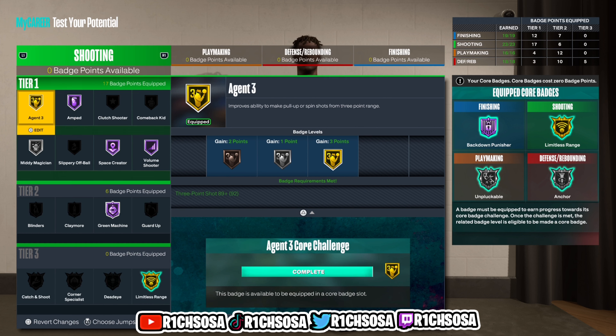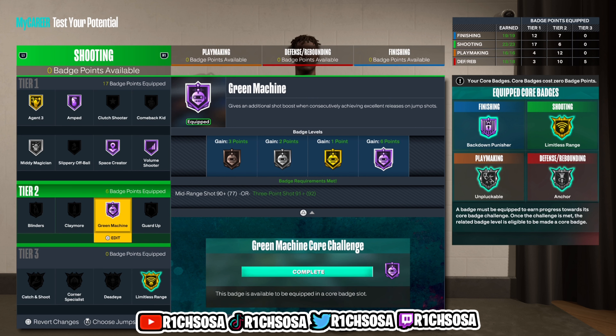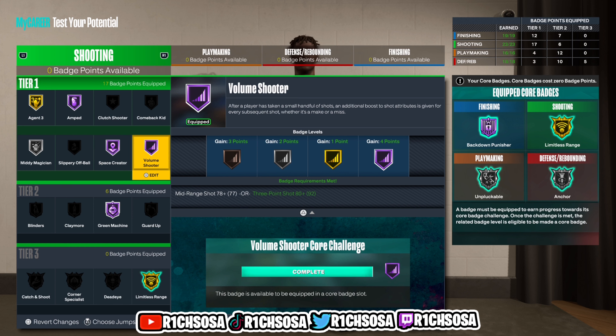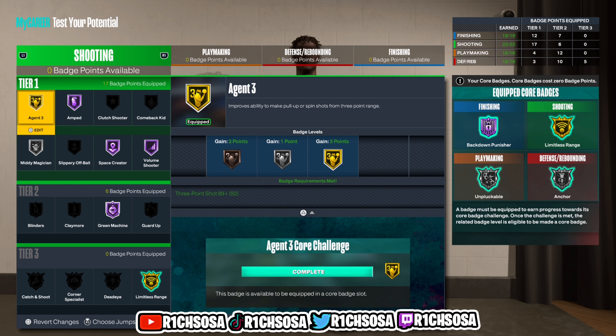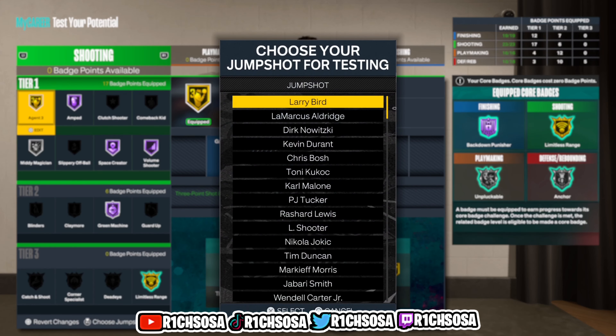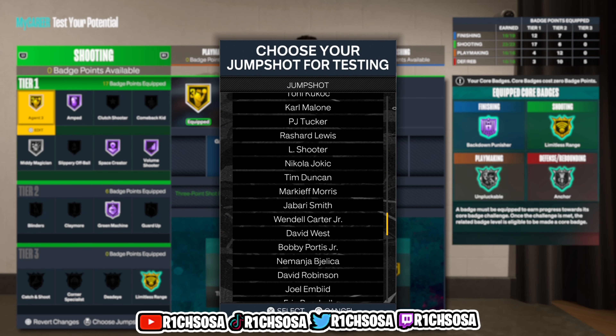For the shooting I'm going to put on core gold Limitless Range, Hall of Fame Green Machine, Space Creator, Volume Shooter, Amped, silver Mini Magician, and Agent 3. Feel free to go about the badges however you'd like. Here are the jump shots we can pick and recreate from — I think we actually have a good selection to choose from as well.